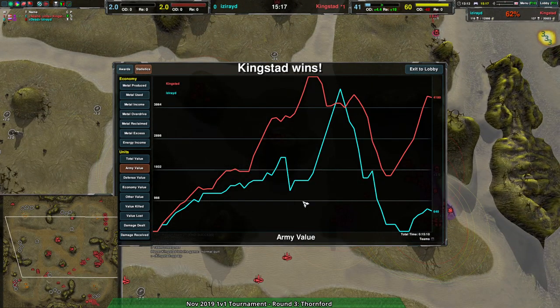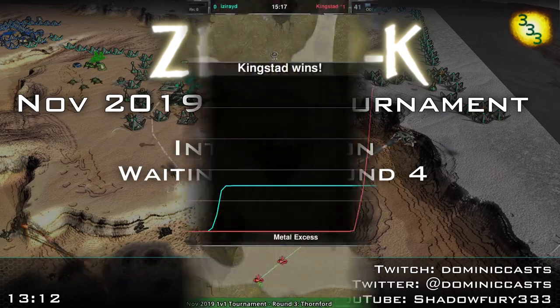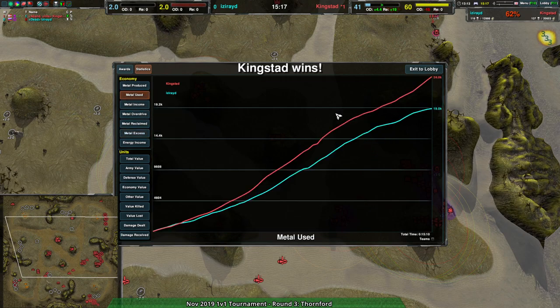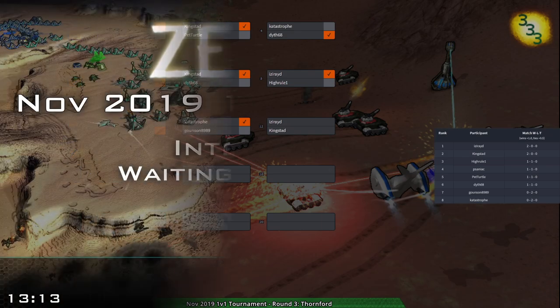Kingstead is now undefeated at 3-0 against Iseride's 2-1. That's it for round three - we're going to be moving on to round four, which will take a little second just to set up. I imagine a lot of people want to see the excess graph. The excess graph is actually pretty similar - honestly both players are pretty good for excess. Anyway, we're going to be going back next round, so stay tuned - it'll be up in a couple of minutes.